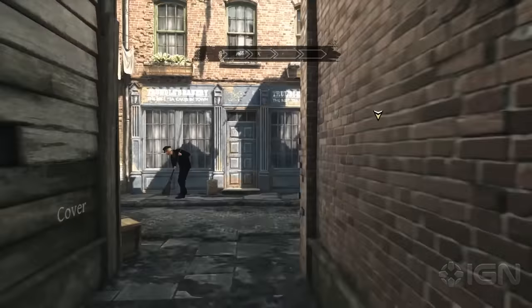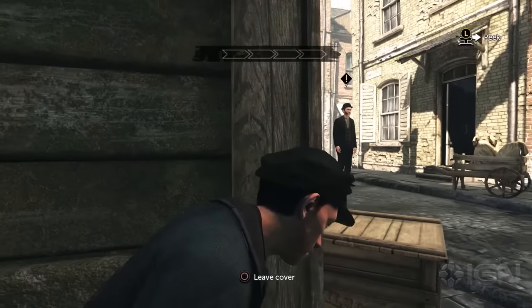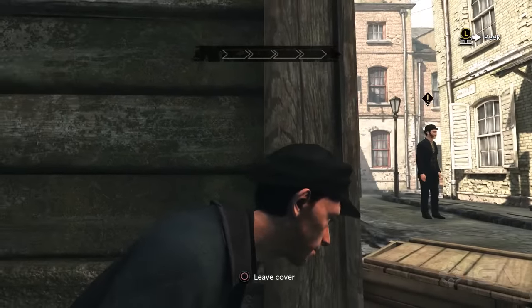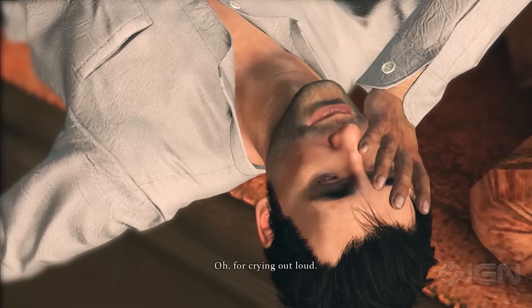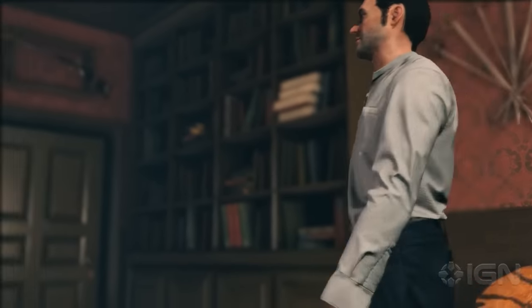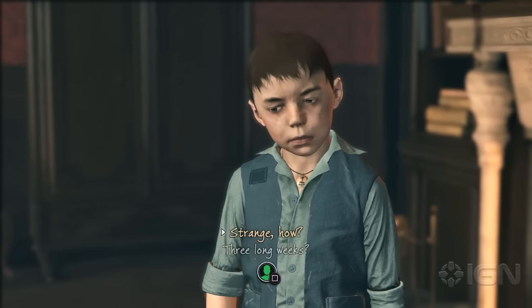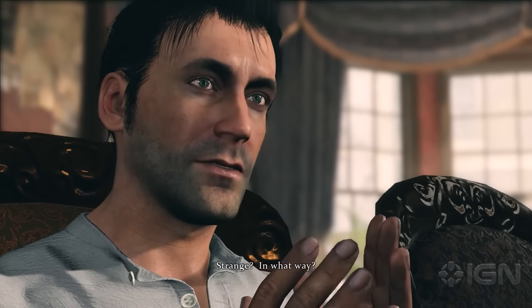My preview build of the latest Sherlock Holmes game, The Devil's Daughter, began with an exhilarating chase in a forest before rewinding several hours to an innocuous scene with Holmes sprawled out on the couch, suffering from a bout of boredom and utter lack of distraction to keep him active. Then, just in the nick of time, a small boy named Tom comes to the office with a major concern — his father is missing.